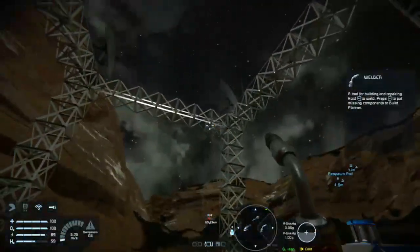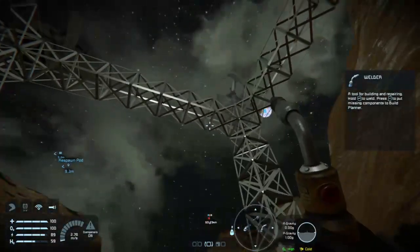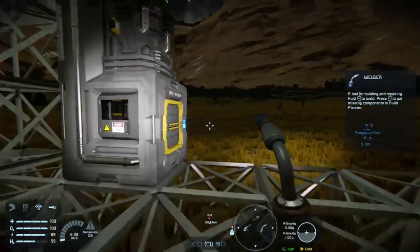Basically we've done that — now we've got four turbines up and running. The next thing we need to do is make the assembler.